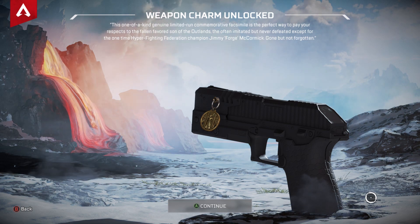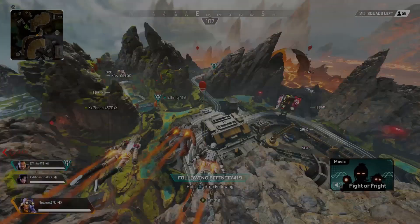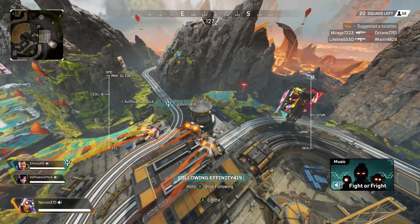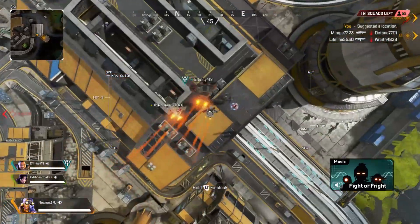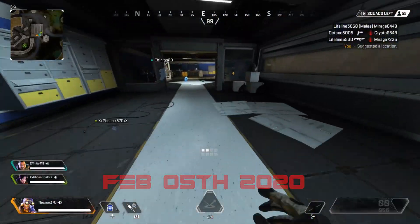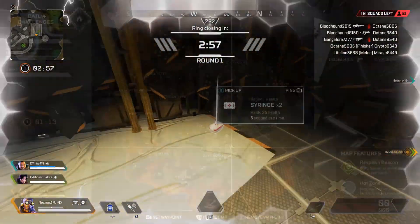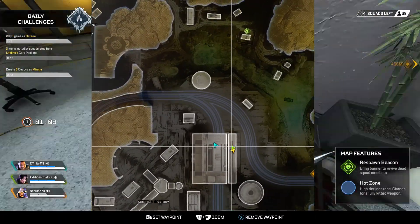First thing you might be wondering is where did we find this? As you drop in, you're going to want to make your way to the sorting factory. Now this doesn't always pop up — I've only found this twice since the February 4th update. After landing in the sorting factory, you'll want to make your way to the train station in the middle with the four loot boxes, which as you can see on the map, I'm just inside the sorting factory.